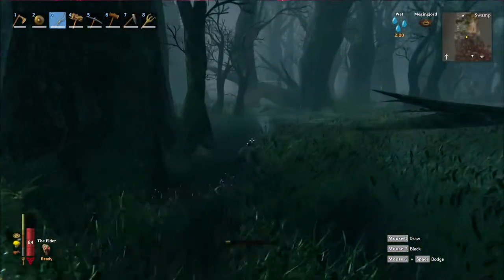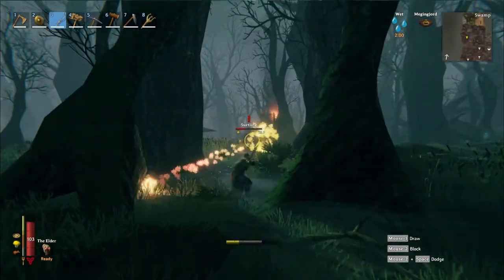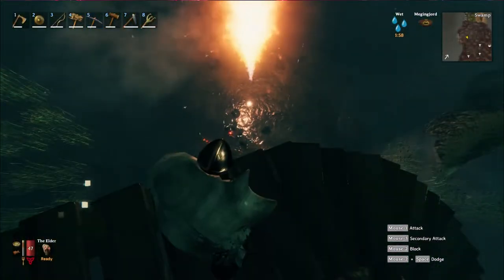To farm Sirtling cores, head to a swamp biome with a pickaxe handy and find a fire geyser. Once we have found it, clear the geyser of the Sirtlings. Next, mine around the geyser to expose the area to water. As the Sirtlings spawn, they will be killed by the water.